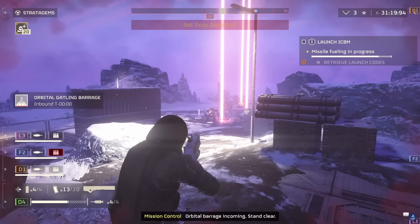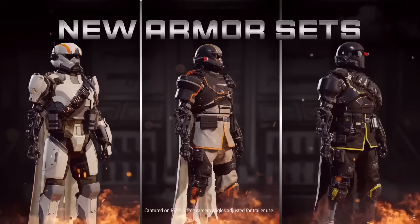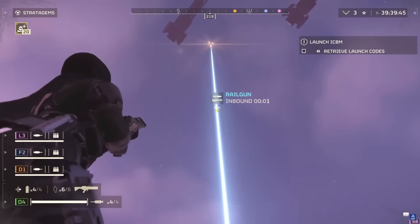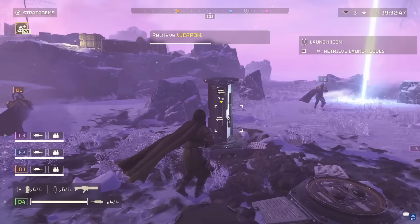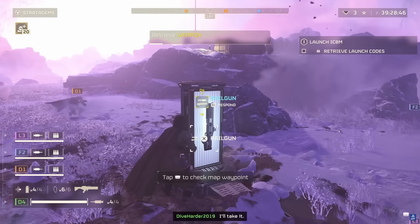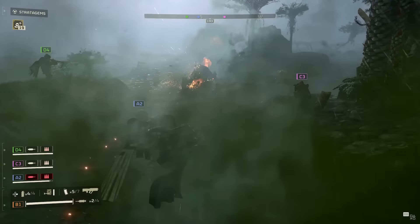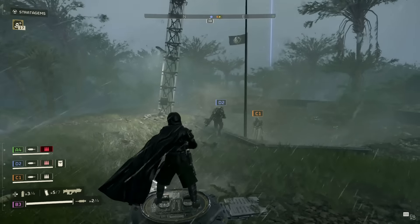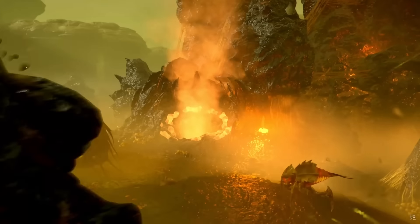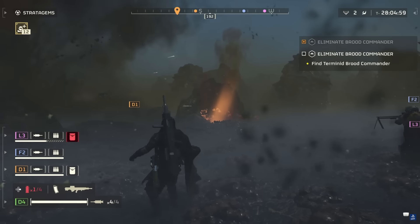One free war bond will be given to you upon release, and a premium one called Steel Veterans will be available straight away for 1000 super credits. War bonds are made up of several pages which need to be unlocked page by page, with each page costing more medals. Arrowhead has made a specific statement about deliberately avoiding creating a system where fear of missing out — or FOMO — will occur, effectively meaning that war bonds are evergreen. You can take all the time you need to unlock them, meaning you don't have to beat some availability time window or spend hours grinding to beat the clock. Again, a very good approach by Arrowhead.